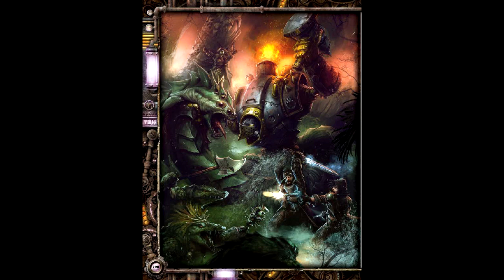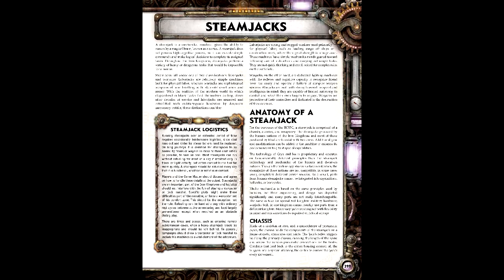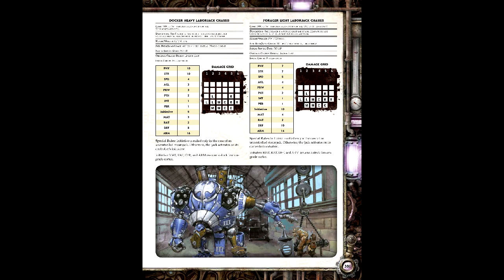Steam Jacks — the large constructs that are Iron Kingdom's bread and butter — are a mainstay of armies in the war game and in the fiction, ranging from labor jacks handling menial tasks to war jacks whose usage is self-explanatory. A Steam Jack is composed of three parts. The first is chassis, the skeleton makeup of the Steam Jack that makes up the majority of the Jack's body. Chassis are either light or heavy, and determines the size, fuel efficiency, stock cortex, and damage grid. We'll go with a Talon Light War Jack, which grants Physique 8, Strength 8, Speed 6, Agility 4, Prowess 5, Poise 3, as well as the Talon's damage grid.